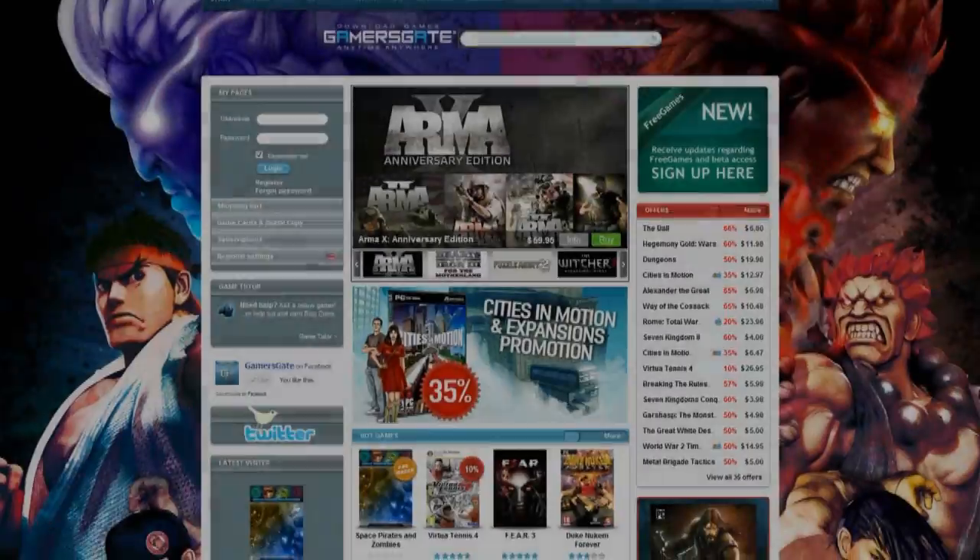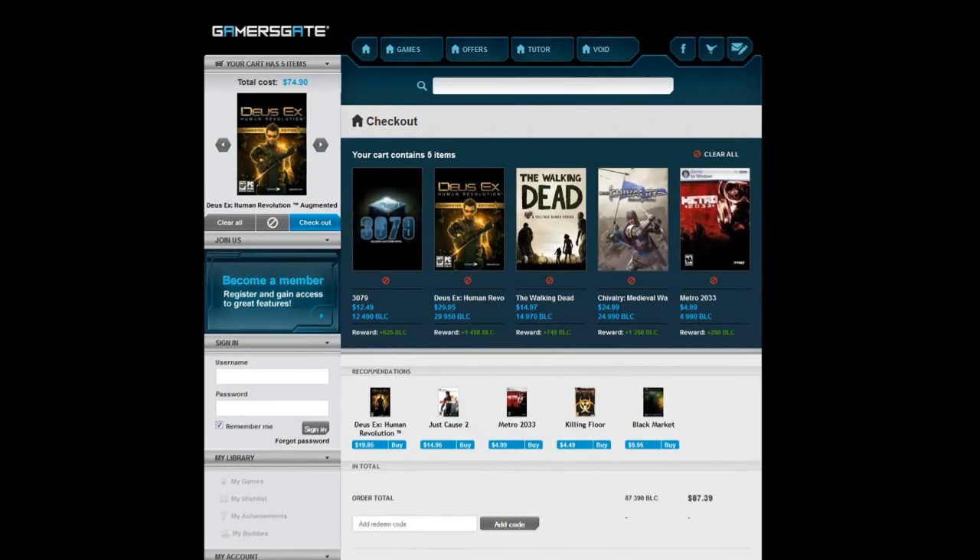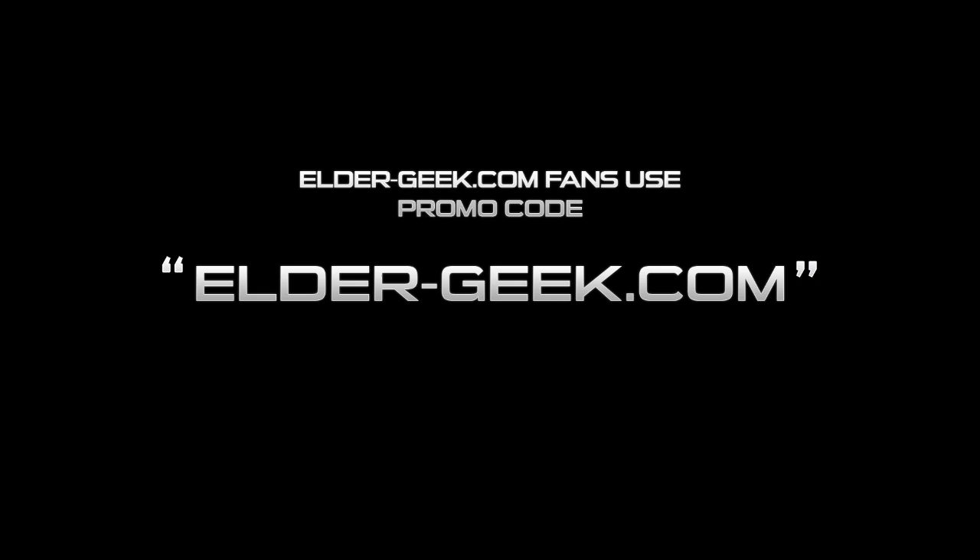This video is proudly sponsored by GamersGate. Download games anytime, anywhere. Visit GamersGate.com. For a limited time, ElderGeek.com fans can enjoy a 5% discount on purchases at GamersGate using promo code Elder-Geek.com.